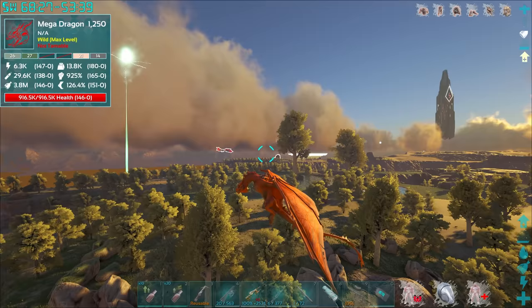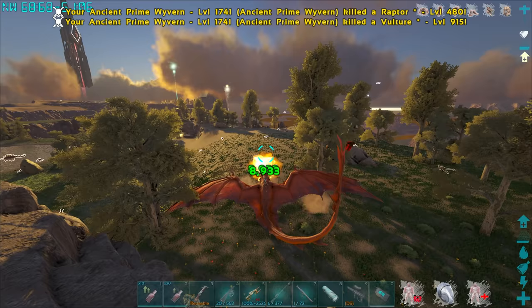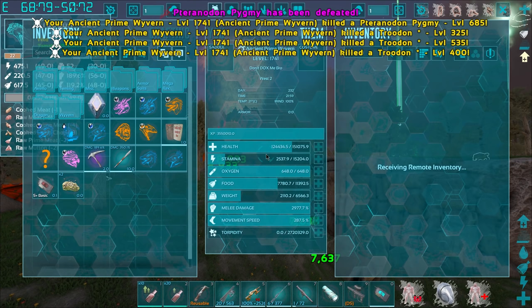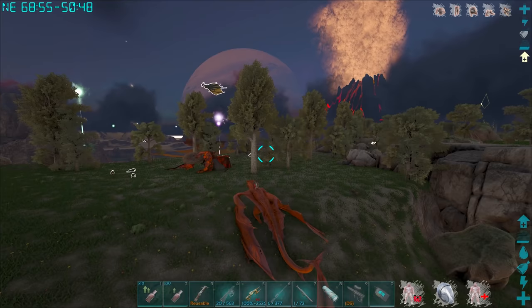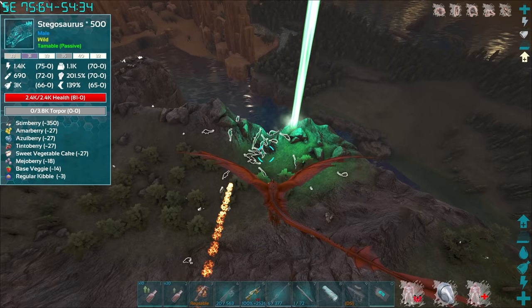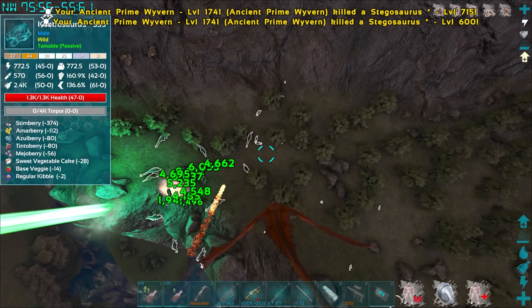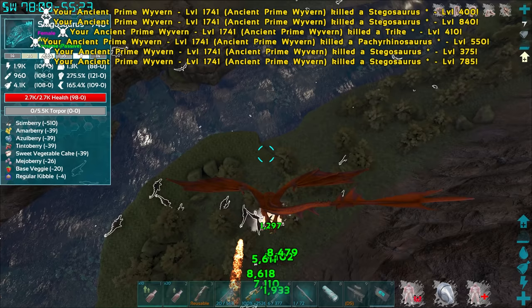That is a Mega Dragon - I do not want to fight a Mega Dragon. We're not ready now, I definitely can't kill that thing right now. Do we really need another flying creature? Maybe we'll see if we can try and kill a Mega Dragon at some point, but today my priority is I want to actually hunt down a Mega T-Rex after we get this whole Zombie Wyvern thing sorted. And then after that I want to try and look for a Mega Dimorph, because if I can get those two, that means I can evolve one of my dragons into a Prime.